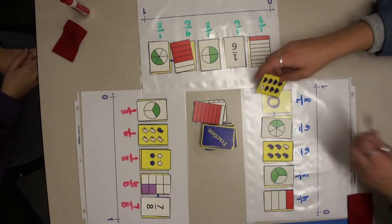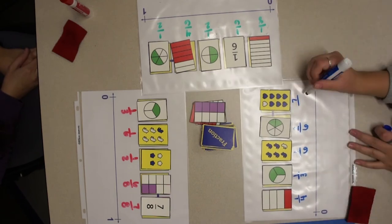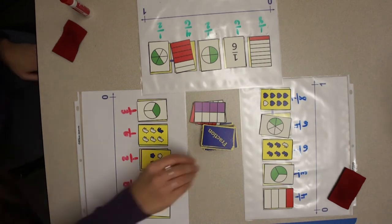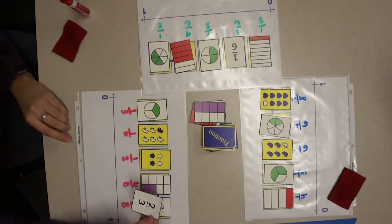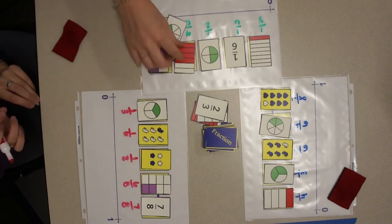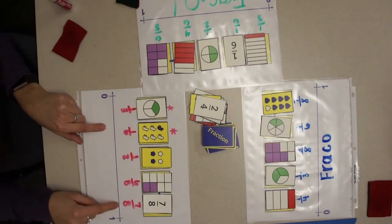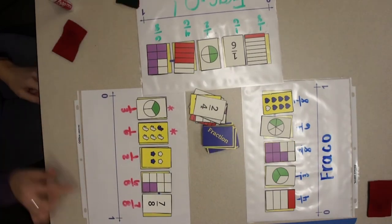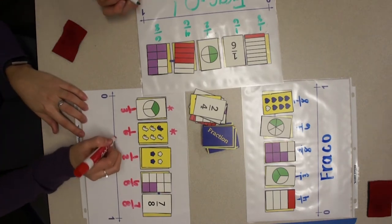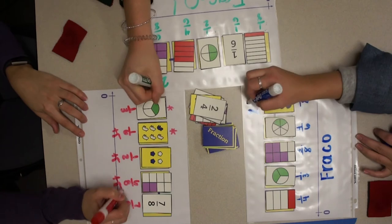Watch as players play a round together. Notice that players keep the cards in the order they were dealt and replace fractions that are not in order as they play. The first player to get all five cards in numeric order calls Fracko. The player's cards are checked by the player to the right. If the order is correct, the game ends and scoring begins. If the cards are not in order, play continues.